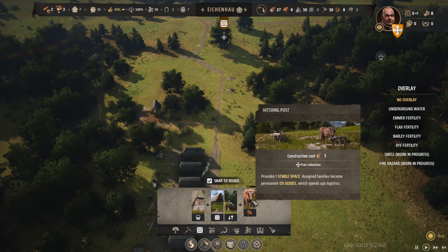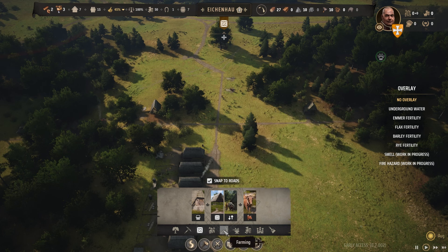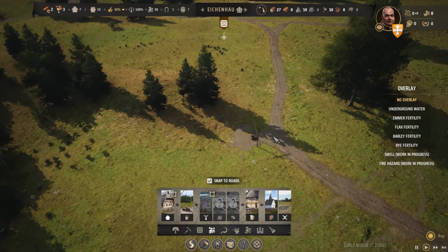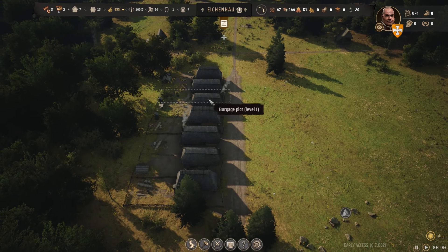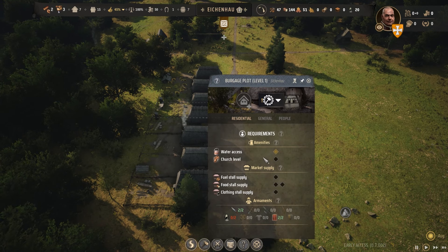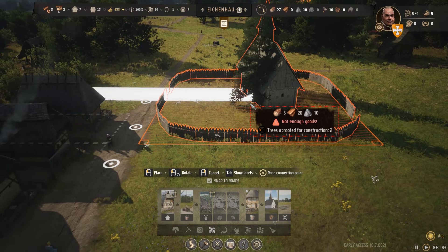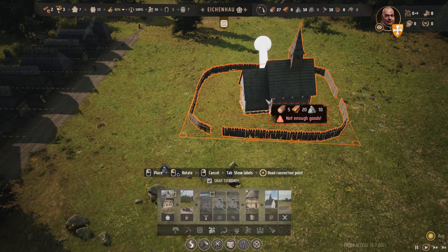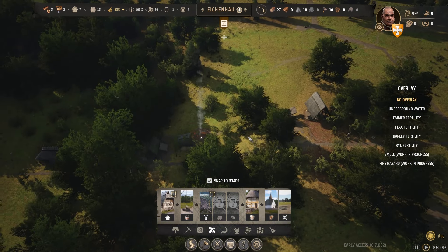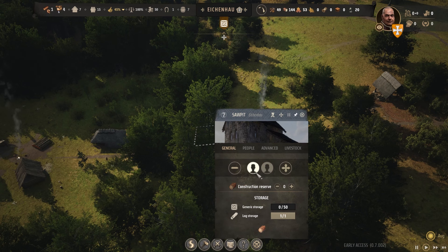Pack station - to connect and send and receive goods from other regions. Hitching posts - fine. Houses - have they done the well? Yes. Marketplace. If you mouse over and click your house, it will tell you what your village needs next. So we need a church - let's put a church there. Not enough goods - we need planks. So we need to go to the saw pit, add a family, and they'll start making planks for us.